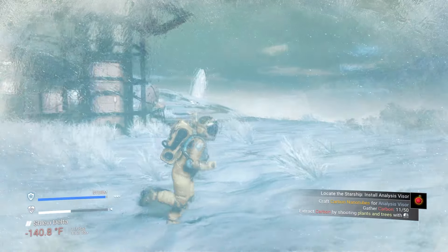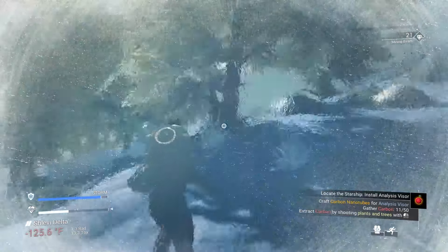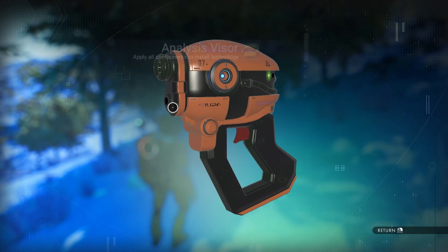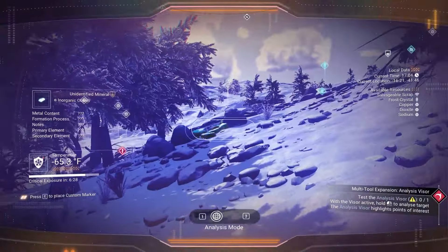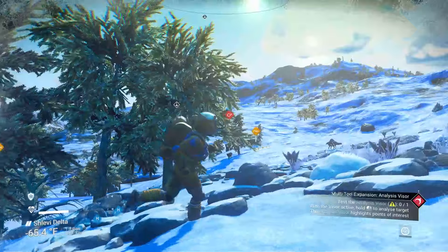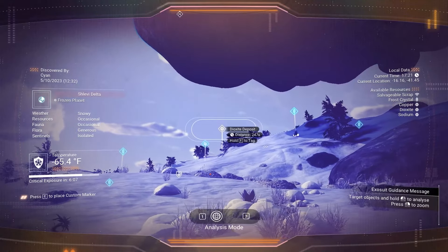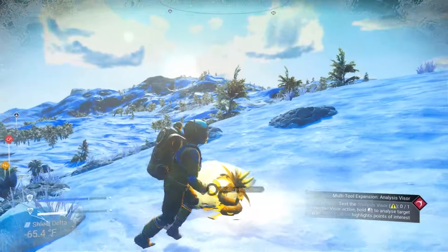Gather carbon — as I said, carbon is from plants and animals. The game does a really good job of guessing where you're going in menus and putting you close to it. The analysis visor is how you find most things in the game. The C scan is only for things like sodium, oxygen, and dihydrogen; the analysis visor is for more important things like copper and other resource deposits.